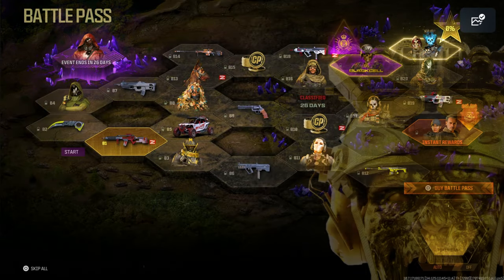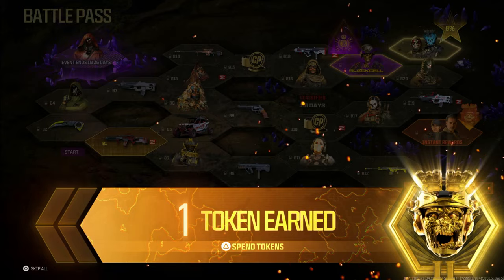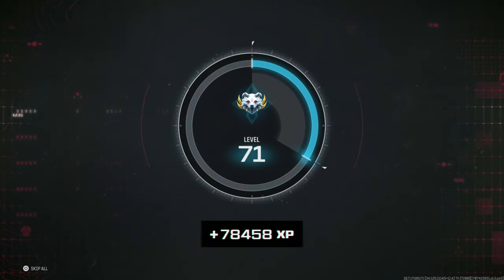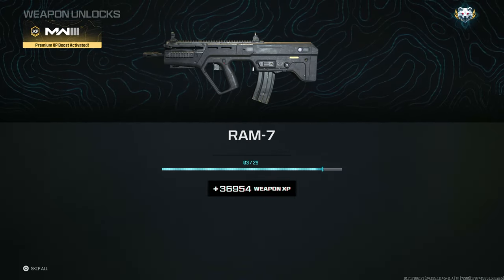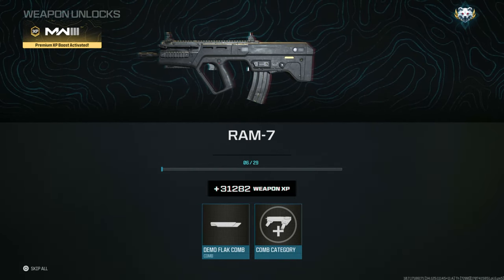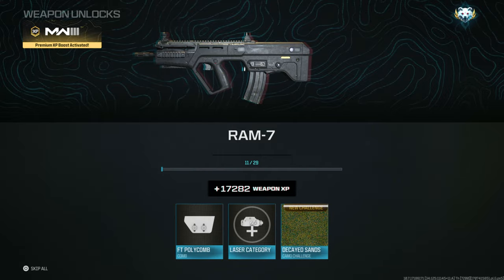This is not a glitch, ladies and gentlemen, but it works just like one — it's insane. You're going to want to do this every single time you play Modern Warfare 3 Zombies to level up your battle pass, your rank, and your weapon XP. 42,000 weapon XP is absolutely insane for any game mode in Modern Warfare 3 right now. It's so hard to get weapon XP, and doing this you're going to smash it.